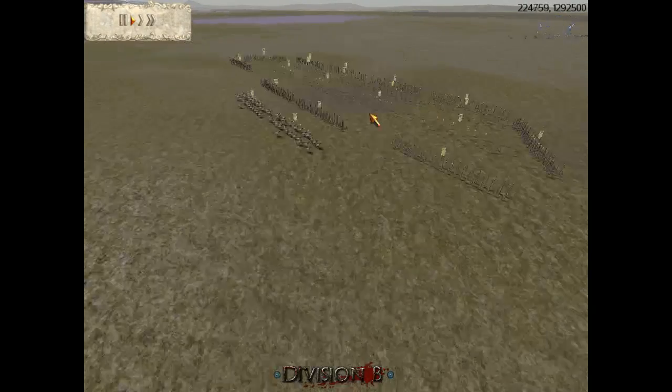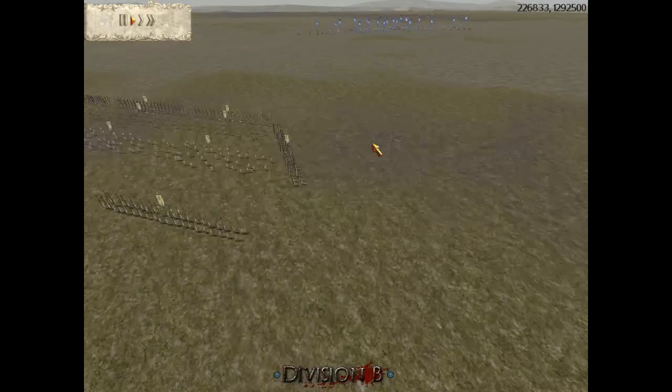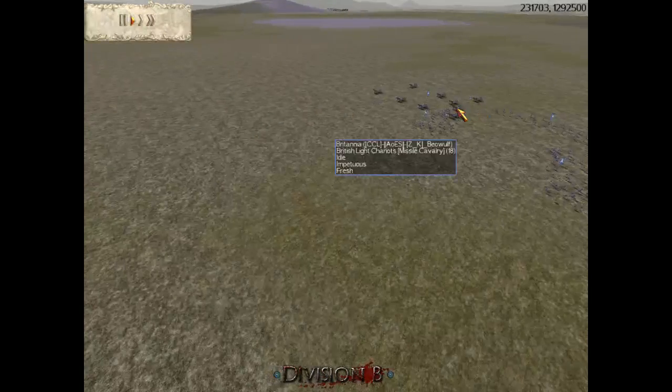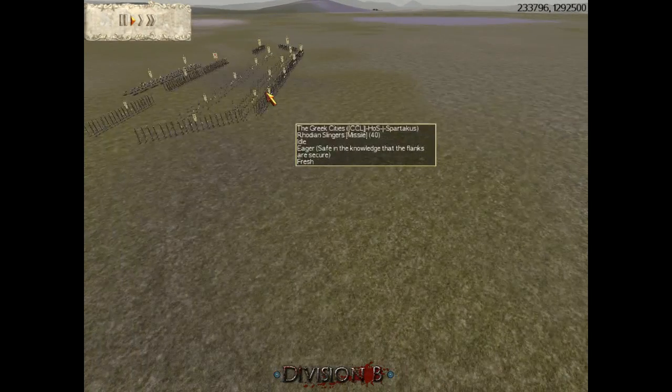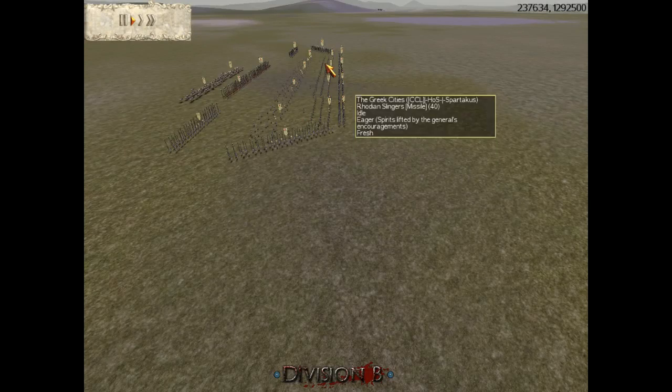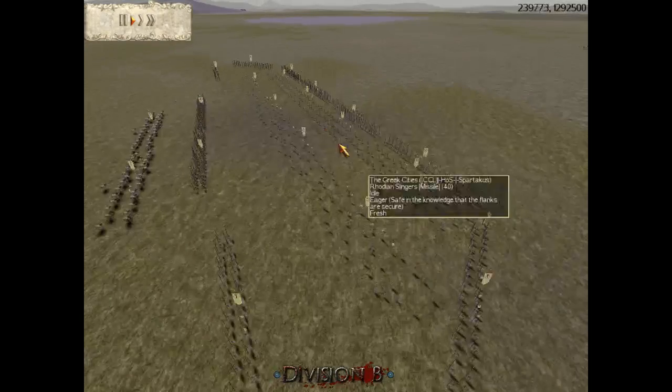He doesn't have to come out of this swamp because he's the one on defense. But Billwolf should definitely try to find some way to push the army out of the swamp, because you don't want to be fighting at that disadvantage. Anyway, let's look at the army.